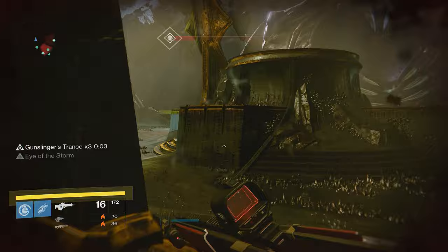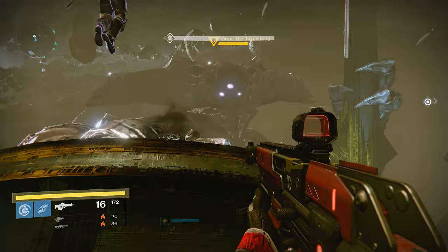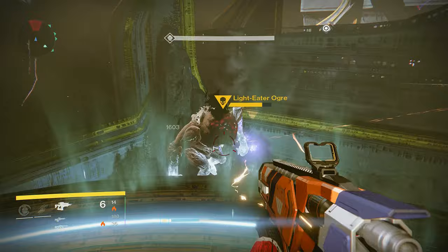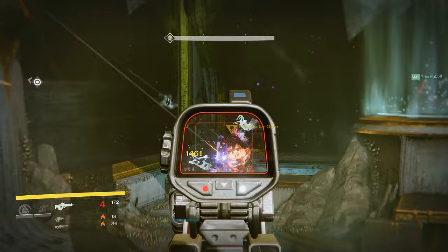When this fight begins, adds will spawn towards Oryx's spawn, so take them out quickly and send everyone to their designated platform afterwards. You can manually set someone as relic holder, so once Oryx slams down on a panel, have your relic holder and teammate jump on the panel to start it up. The person assigned to add duty will now be helping everyone on the panels. Ogres will now spawn next to each panel when activated during this fight, so make sure the person across from each panel is helping apply DPS on the ogres as quickly as possible to make sure every ogre is killed quickly.